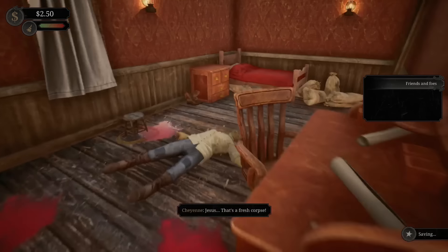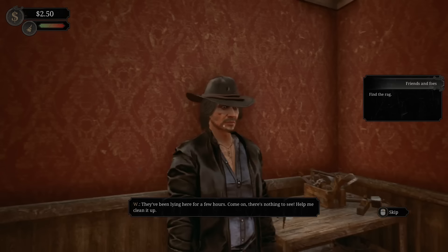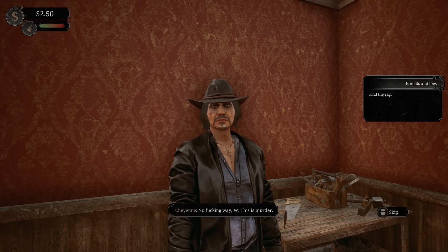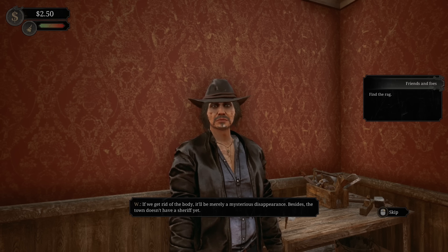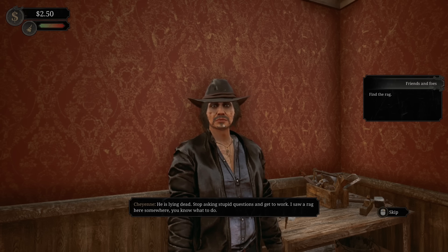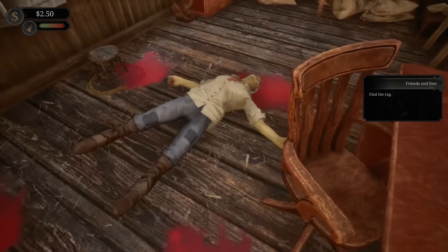What's happening? That's a fresh corpse? 'They've been lying here for a few hours. Come on, there's nothing to see. Help me clean it up.' No way, W - this is murder. 'If we get rid of the body, it'll be merely a mysterious disappearance. Besides, the town doesn't have a sheriff yet.' What is this man even doing here? 'Stop asking stupid questions and get to work. I saw a rag here somewhere - you know what to do.' Find the rag.